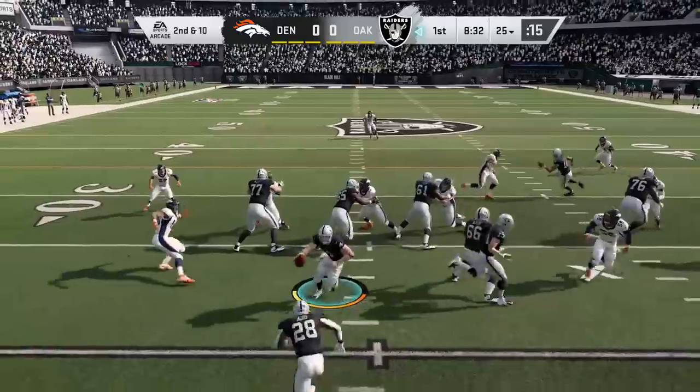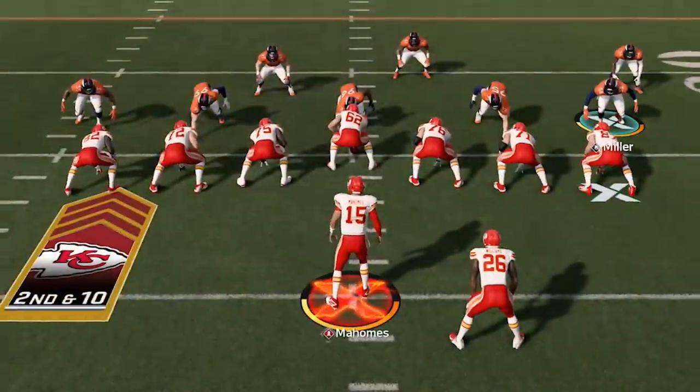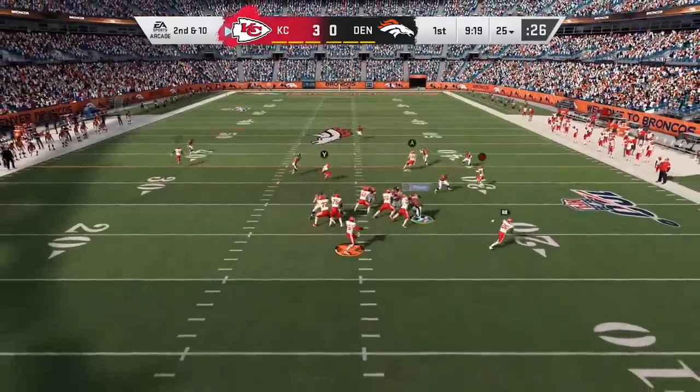The two most impactful things to the meta in the blocking space are pass rush and QB contain. We made a creative decision that pass rush had to be impactful in every game, so you're not going to have six, seven, eight seconds to wait for that third or fourth window to open up. Guys like Donald, Khalil Mack, and Von Miller are going to be very disruptive. And because of mobile quarterbacks and the QB scramble mechanic, QB contain is now a true counter to quarterback mobility in Madden 20.